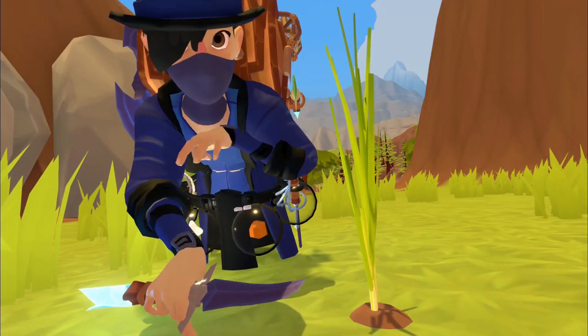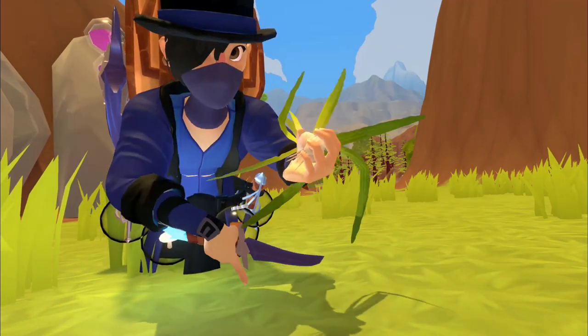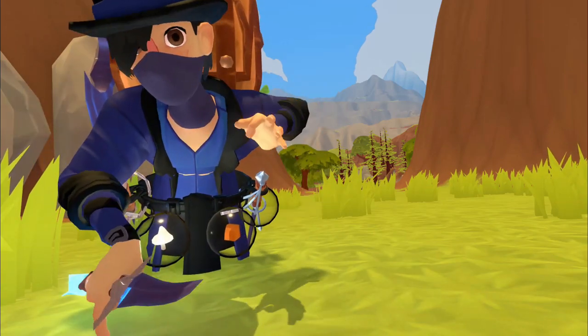This is garlic. It's used to increase the nutrition of your stews. To harvest it, you pull it out of the ground, cut off the root, and then cut off the stem, and you're good to go.